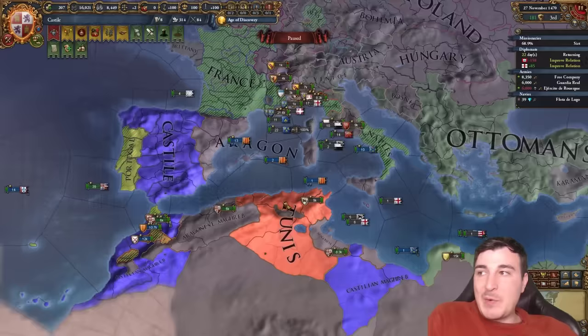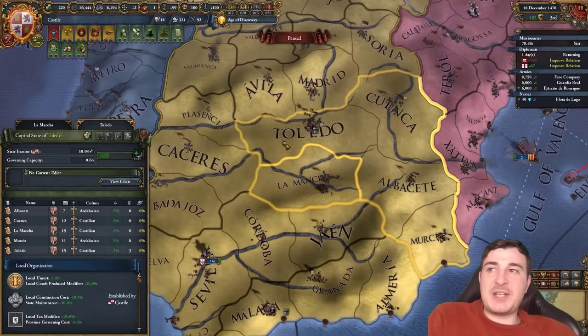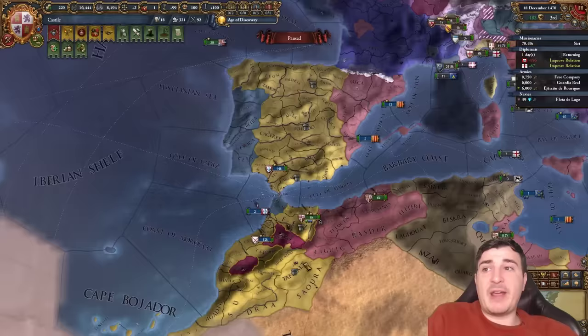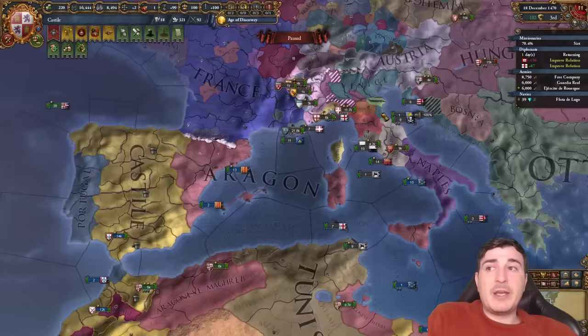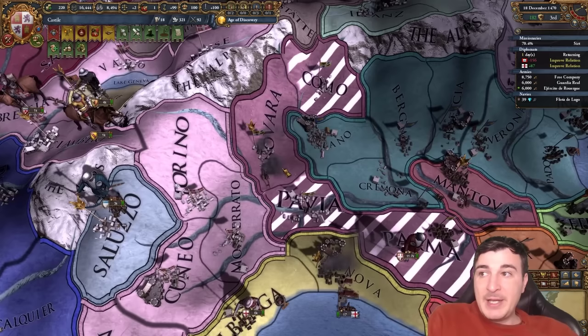Let's check our aggressive expansion — we don't really have much with the Catholics, so maybe after the Tunis war we can enforce our union on the Austrians. Our gold mine in La Mancha is already at 10% production development and we've got the local goods produced plus 10% for this entire state as our local organization. Right now we're not making too much — only 43% total income — but we're going to significantly ramp this up as we start diversifying our trade income, going into the New World, and getting more of North Africa and Alexandria.